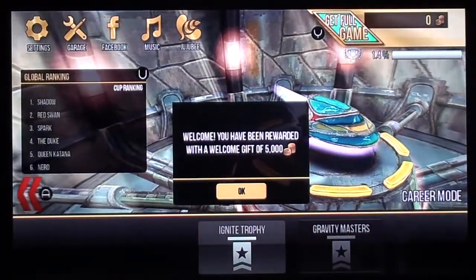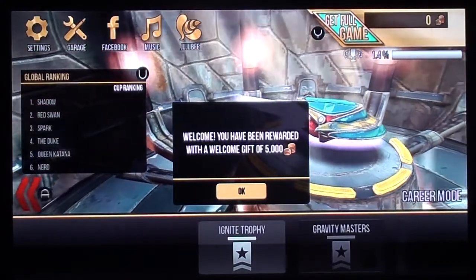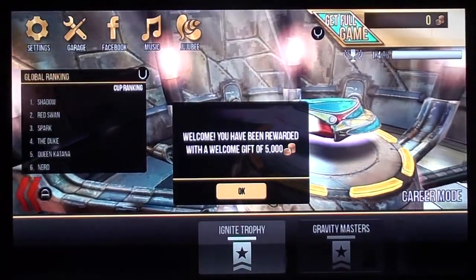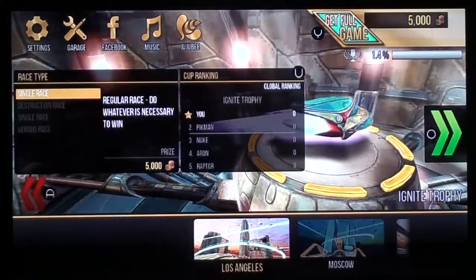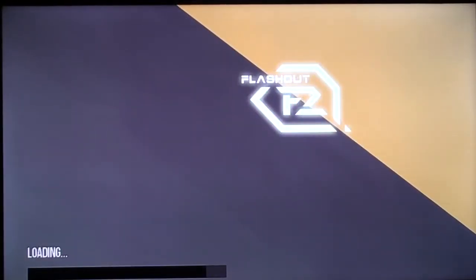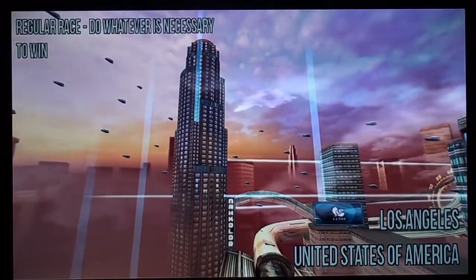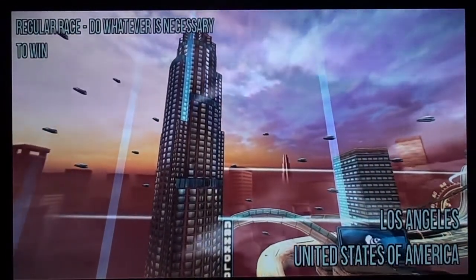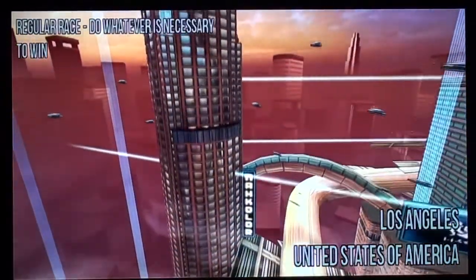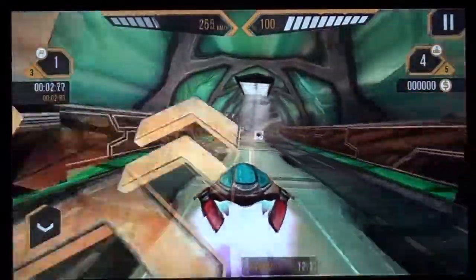Welcome — you've been rewarded with a welcome gift of 5,000. Was I rewarded with it or is it a welcome gift? Ignite trophy. I am digging this soundtrack — this might be the best bit of the whole game. Regular race — do whatever is necessary to win — in Los Angeles. I'd assume this was going to be some sort of futuristic made-up city names type of thing, like F-Zero. Oh wait — is this called Flash Out 2, F2? Oh my god — you've got F-Zero, which is the Nintendo game, well known. The Captain Falcon dude — he's in Smash Bros. You'll have seen the memes and the Falcon Punch.